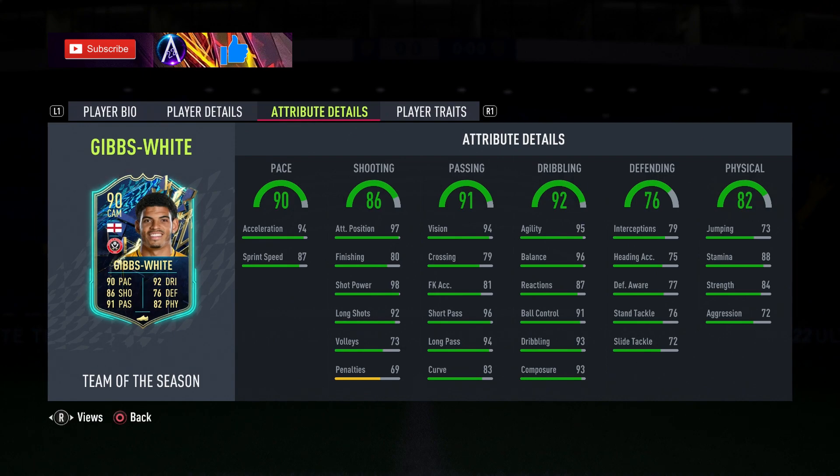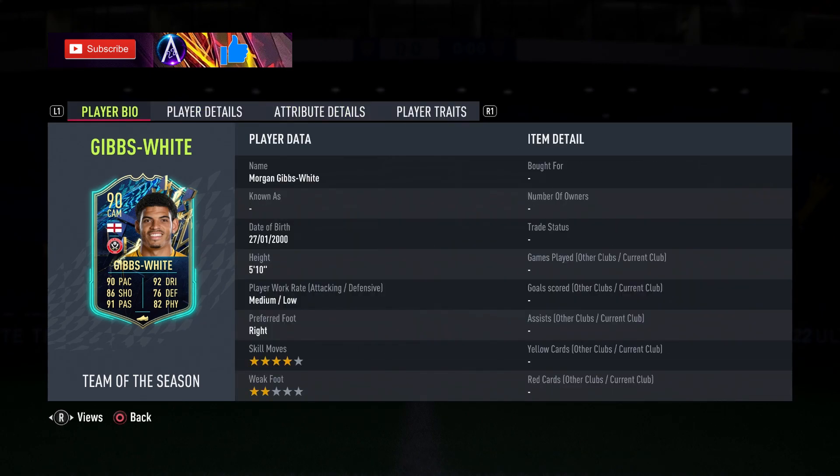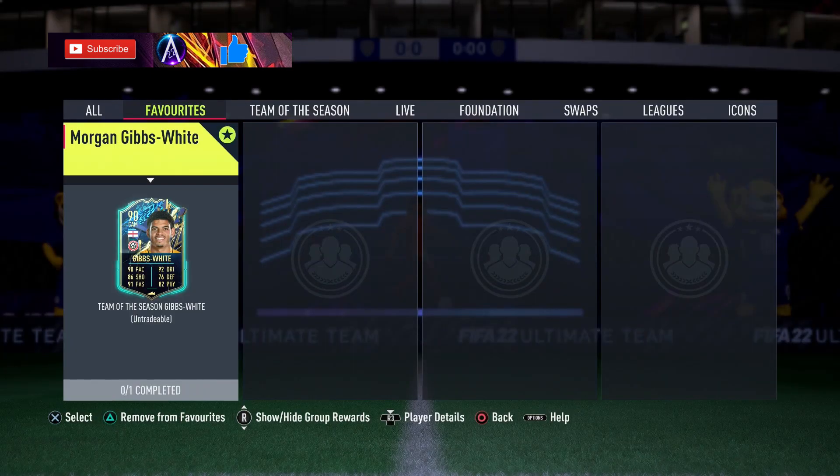Centrally he'll be very, very good actually. Curve is a little low, and very good dribbling stats across the board — high 80s and 90s. Defending stats okay, not important. Maybe he'll be better as a box-to-box midfielder with that boosted. Stamina is a little low. It's not the best card in the world but he could definitely be useful at points.